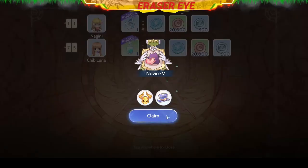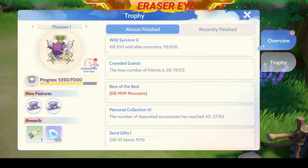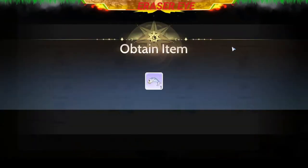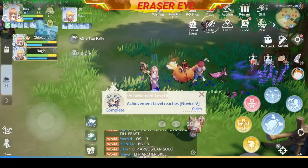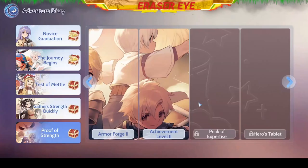We have beaten the Eclipse and gathered some loot. This is also part of the daily quest, so make sure that you hunt the mini bosses. Unfortunately we didn't get the Eclipse Card, but we got a Poison Spore Card. Good luck to you and see you next time.